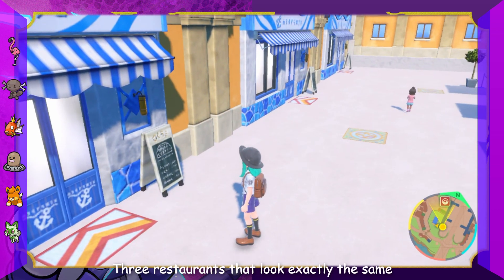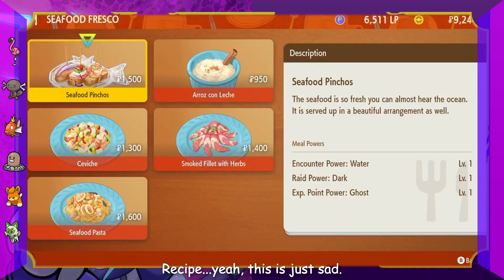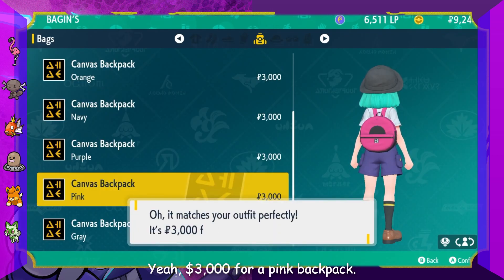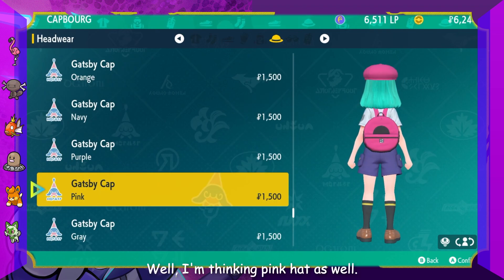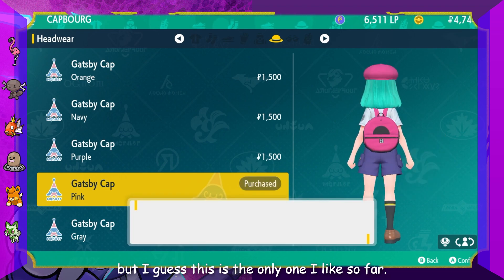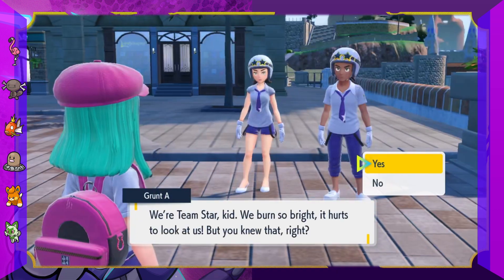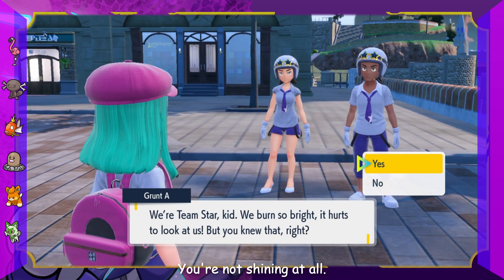You guys seeing this? Three restaurants that look exactly the same and they're all selling the same thing, which is a seafood recipe. That's just sad. And we have two coffee shops right next to each other. Three thousand dollars for a pink backpack - I want everything pink. I'm thinking a pink hat as well. They all look terrible but I guess this is the only one I like so far.